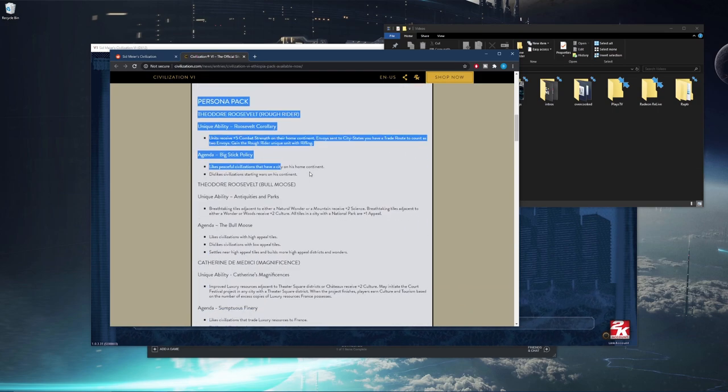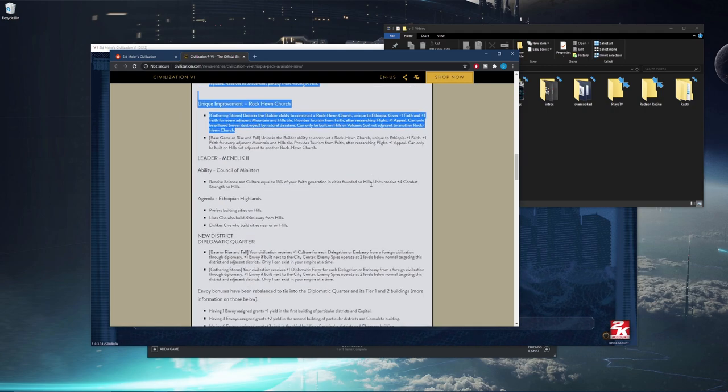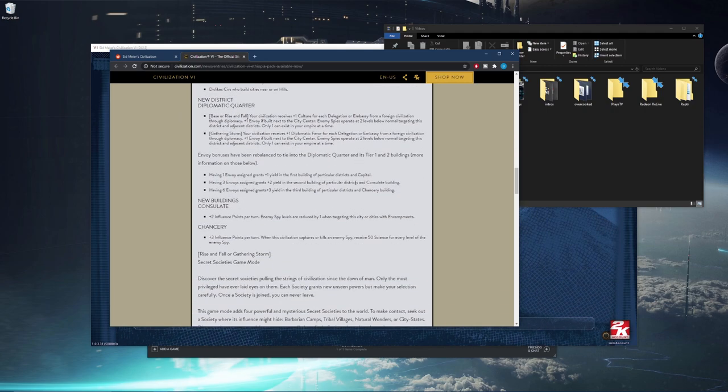I looked at some patch notes before we hopped in, but we're gonna look at all the persona stuff when we get in the game. I hadn't looked at anything with Ethiopia yet, so I have literally no idea how they play. They did add a new district — the Diplomatic Quarter — which seems rather interesting. It gives you a little more diplomatic favor, and you can only build one, but enemy spies operate at two levels below normal.